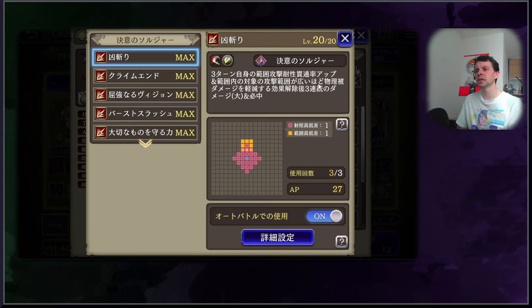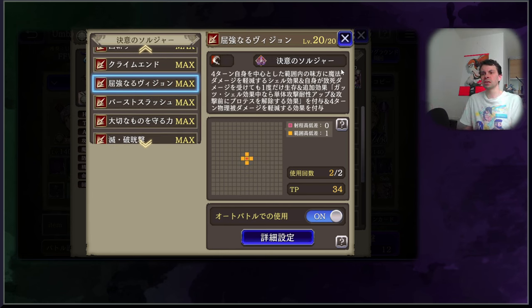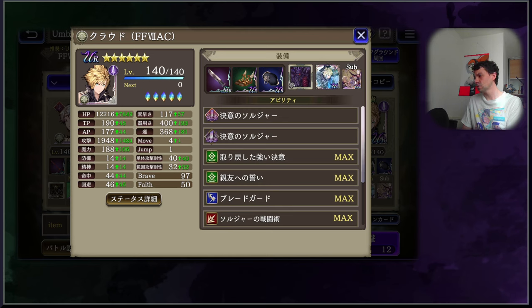Cloud has some single target attacks, some AoE attacks, and some pretty good support skills, meaning he is basically what we thought he was going to be: a very well-rounded all-rounder. If you have Ash and Mont, you might consider this character. If you have Joom, you should much more strongly consider him since they will work very, very well together. Great swords also have a lot of great Vision Cards already that have been around for a while. My overall impression of Cloud is generally very, very strong — he will serve new players and old players alike. The only lingering question is whether Cloud will truly be able to push back against Sephiroth; I'll have to wait a few more weeks to see that. Stay tuned for some tests coming up in the near future.